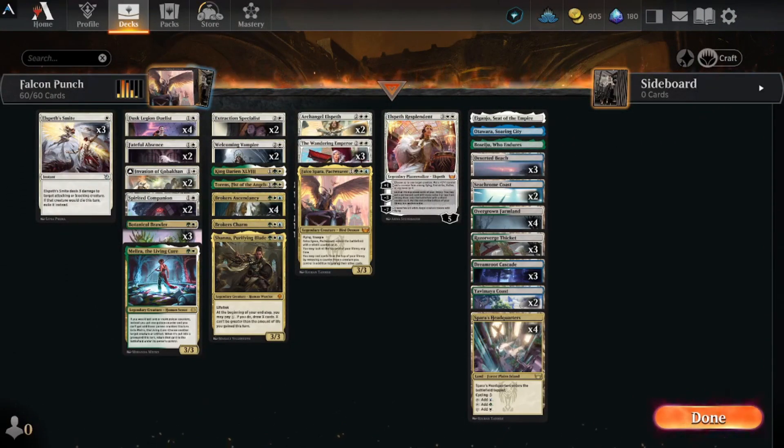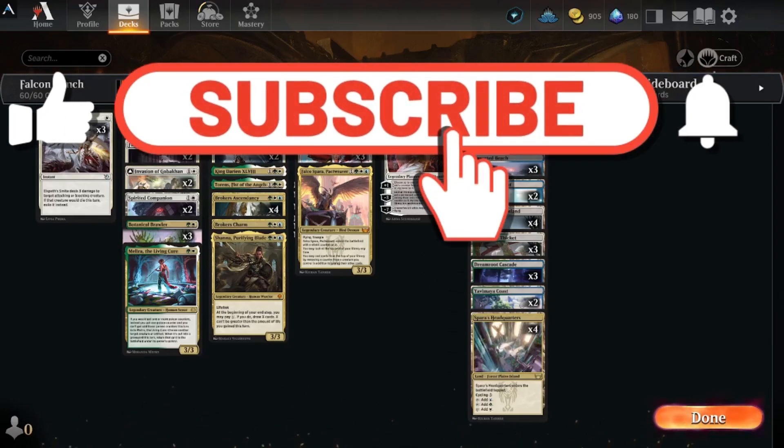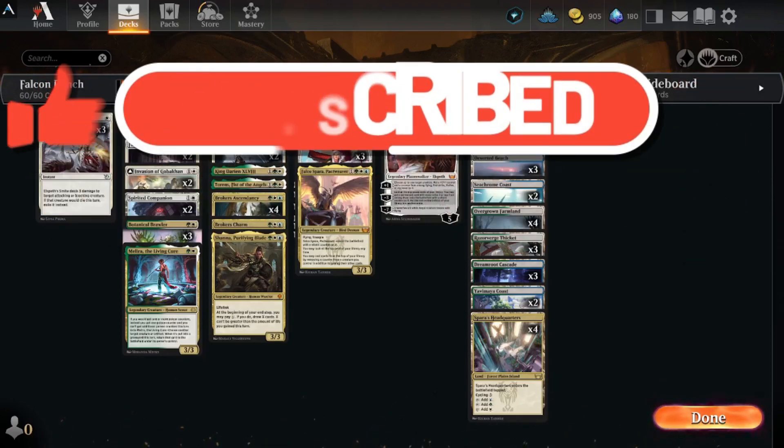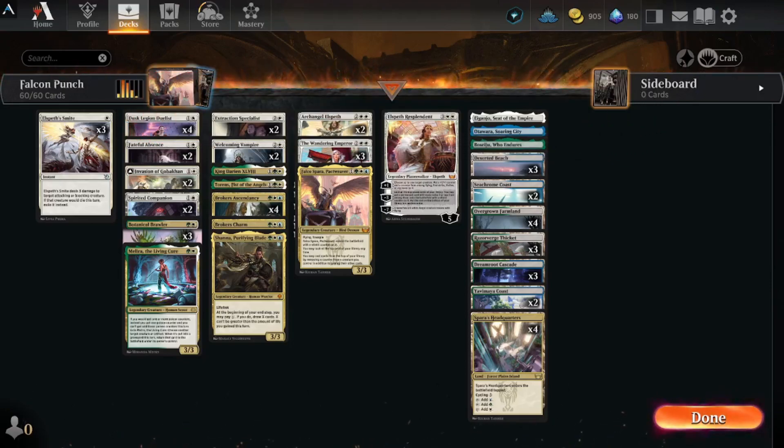Welcome back, we got another deck for you today - call it the 'Falcon Punch' using Falco Spara Packed Weaver. If you find yourself coming back to these videos, hit that subscribe button for me - small act from you, huge deal for me. Let's get to this deck.